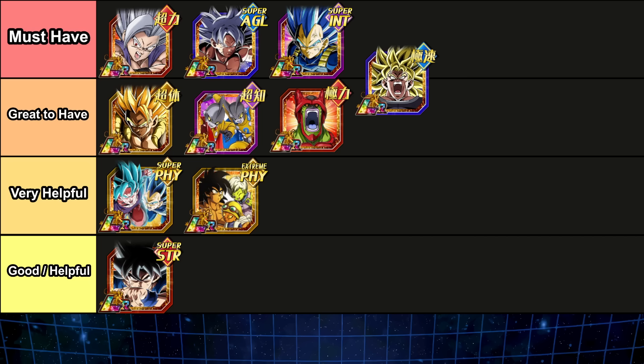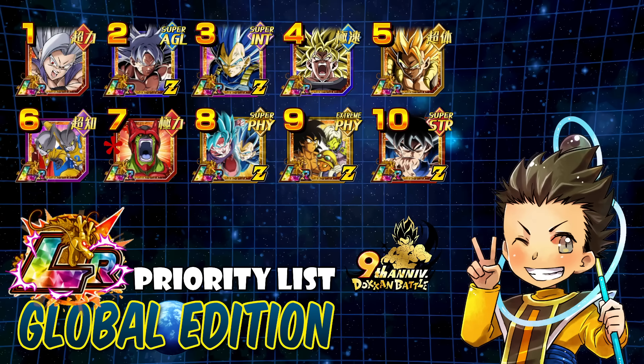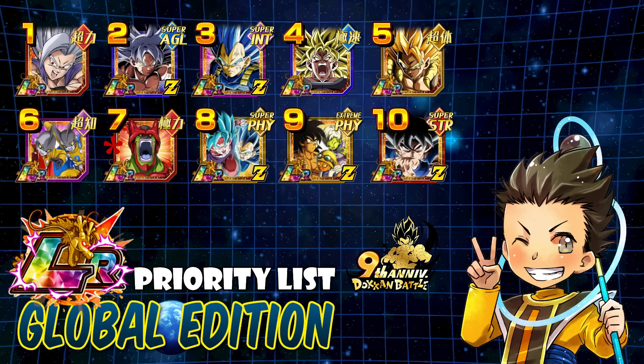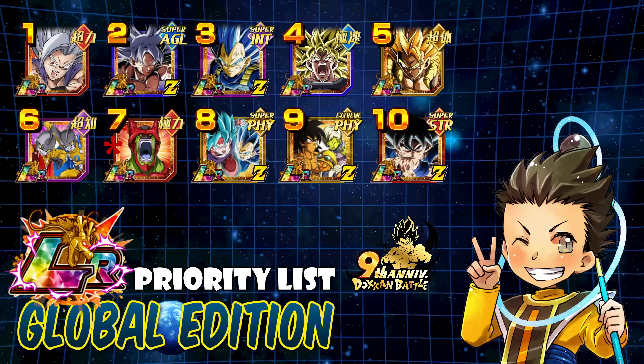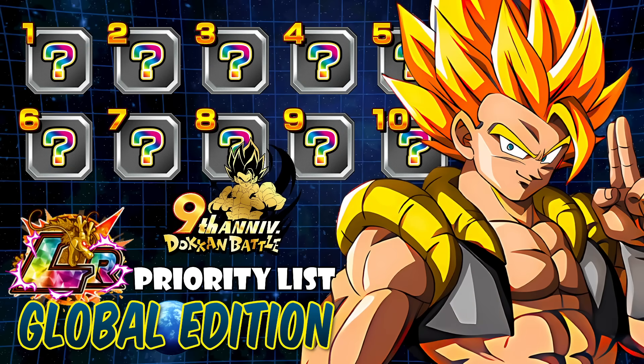Hopefully this helped you guys out when it comes to thinking about who to summon for and who to pick up with coins. This is what my priority list looks like — agree or disagree, let me know. Still hoping for Cell Max as the final banner. Anyway, hopefully you guys enjoyed this video. If you're new to my channel, like and subscribe. Thank you all for watching. Keep on Dokkaning — we'll catch you next time!